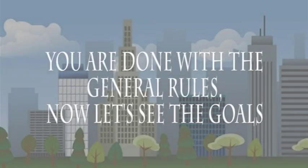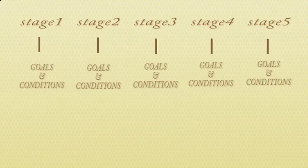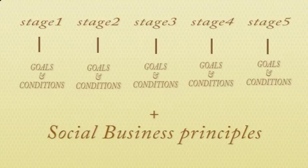Now that you have learned the general rules, let's see the goals of this game. This game consists of five stages, with each stage having its own goals to be completed by each player. Each player will also learn the principles of social business from each stage.